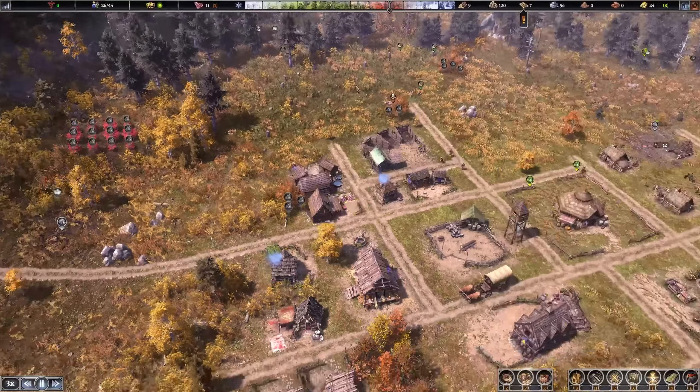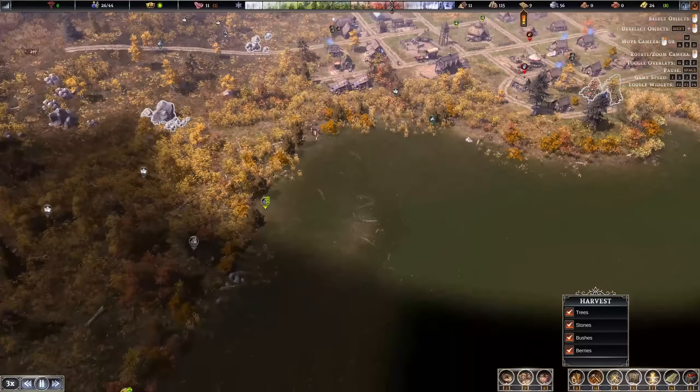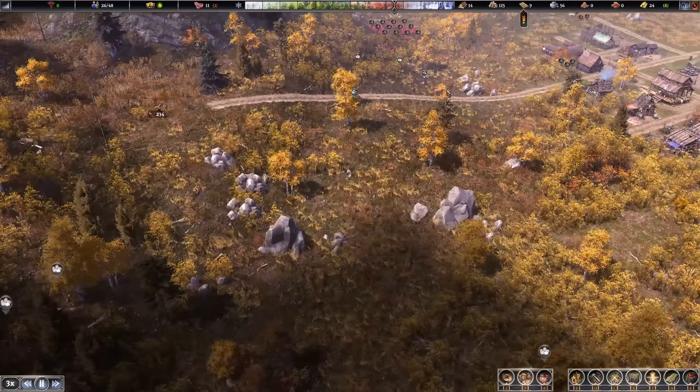Speaking of logs — let's mark more trees for chopping. Whenever someone doesn't have work to do, they can go out and chop down trees to get us resources. There's also a lot of stone here — very important to collect.